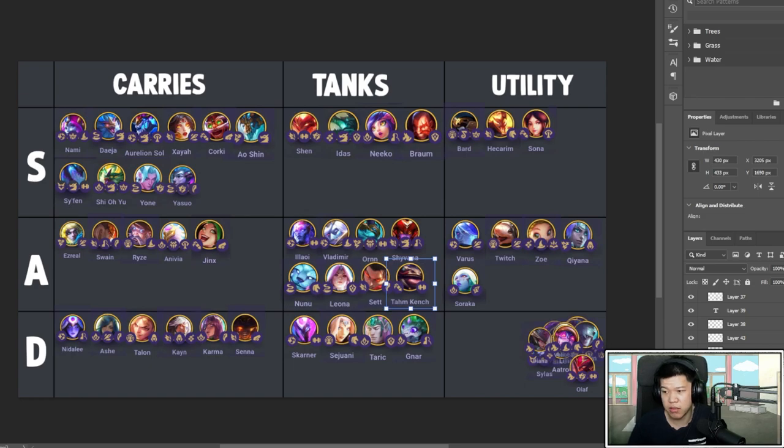Tahm Kench is an okay tank — he shields himself and does a decent amount of damage. Probably one of the units you can keep in there and feel decent about. He doesn't take up an important spot. Give him certain items but you can probably move items in the end. He's not optimal but he's all right.